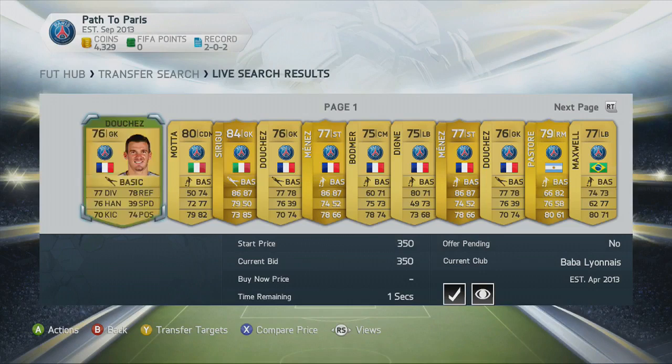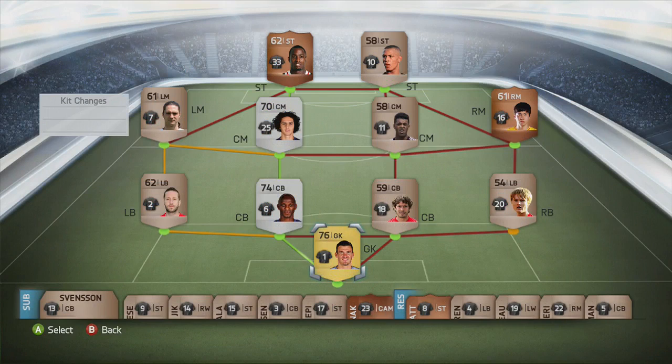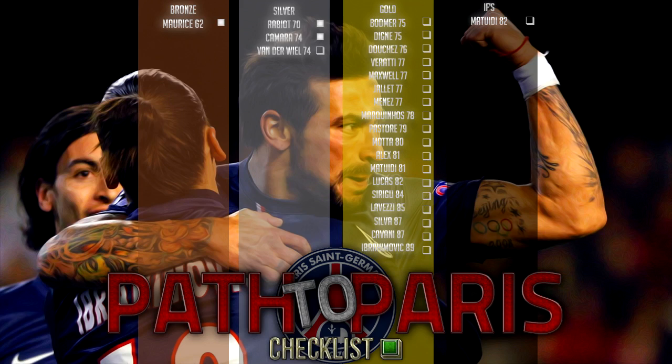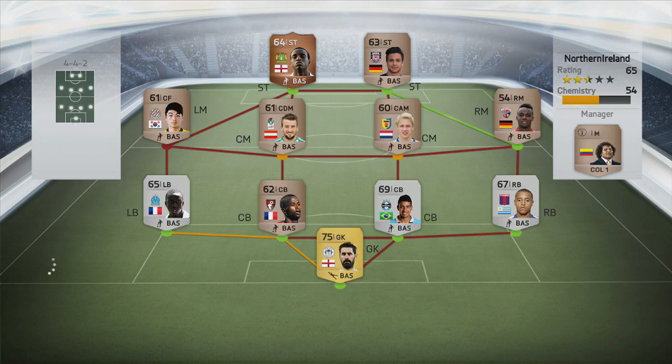That signing is going to be Duches the goalkeeper — now obviously just added into the list at the start of the episode. Picking him up for 350 coins on a bid. We really do need a goalkeeper and he's going to get links to our other players — a link to Camara and on full chemistry. He gets the checkmark. He is in the right kit already, his number is number one, although I believe Sirigu is PSG's first choice keeper. Duches does have the number one and that's what he's going to do — mimic real life.